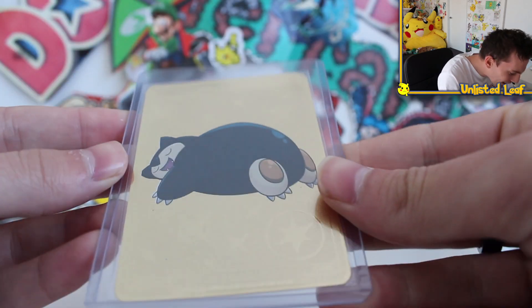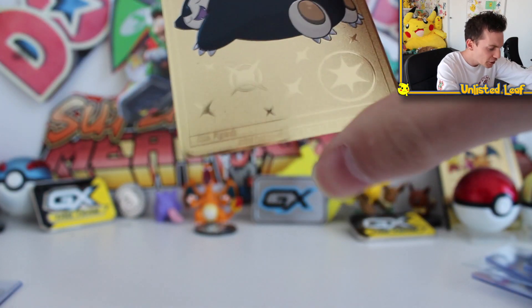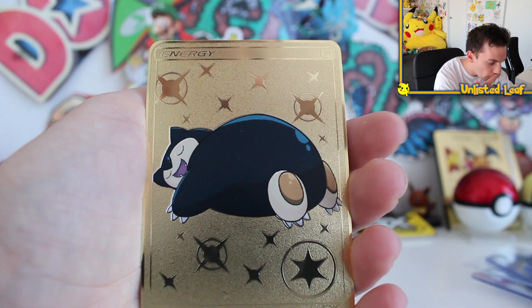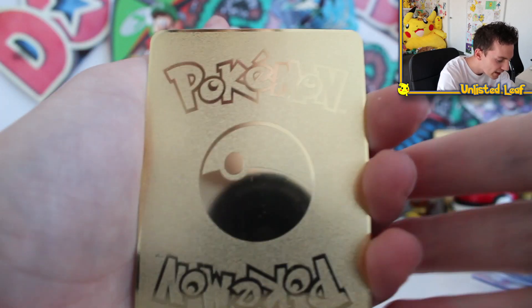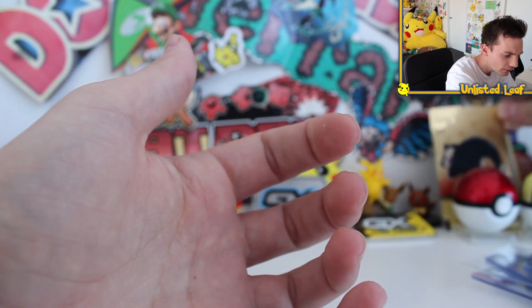What do we got here? It's a sleeping Snorlax! It kind of reminds me of the Snorlax in the Detective Pikachu movie that's sleeping at the intersection. Look at that — I love that there's color on the back of a gold metal sheet, that's a really nice touch. It's embossed as well, it looks fantastic. Snorlax right there — you can add that to your collection.